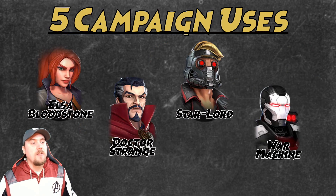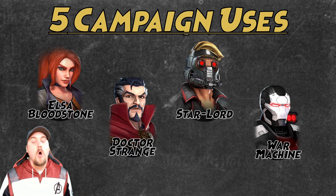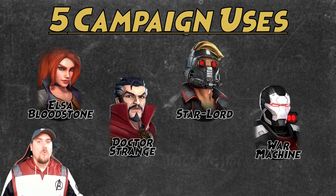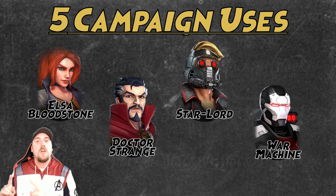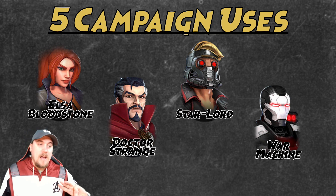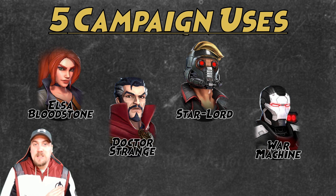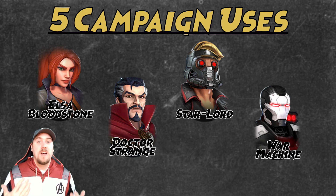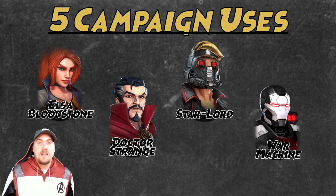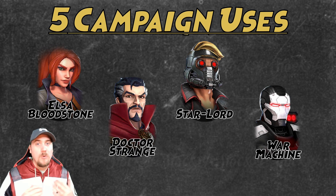Moving on to the high end: five campaign uses — these are the good campaign characters. The first four, put a little asterisk on them because they only really have campaign uses in this game. Resource management does not factor in war, as that's the end game mode you're trying to accomplish after clearing all other content. The three characters that can make the transition to war are Elsa Bloodstone, Doctor Strange, and War Machine. Star-Lord is the main reason I'm not a big fan — that character needs a rework, stat buff, and kit change so he can synergize outside the Guardians. He's good in mid game but will fall off quickly, and you don't want to waste resources into a character that won't carry to end game.